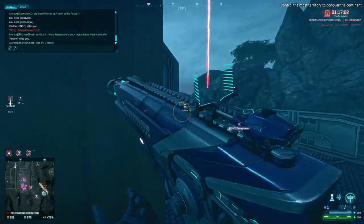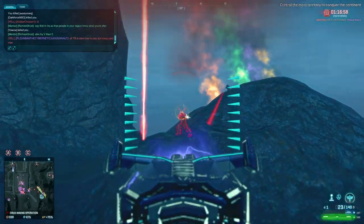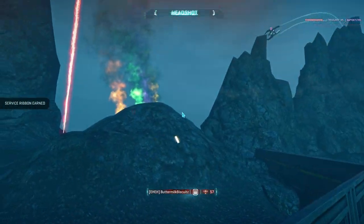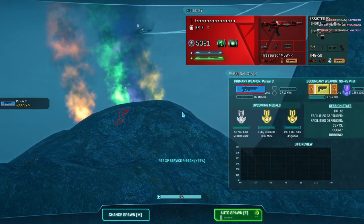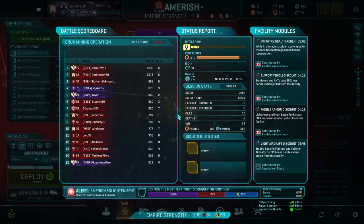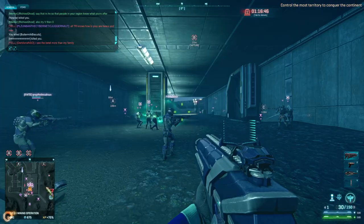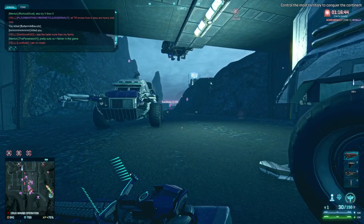The biggest thing I'd say with the Pulsar C is learn to control the burst. This gun can become inaccurate relatively quickly if you are not bursting it, and if you don't know how to control the recoil, it can also be quite punishing early. But once you get this gun figured out, you'll probably do very well with it — it's just very well-rounded.